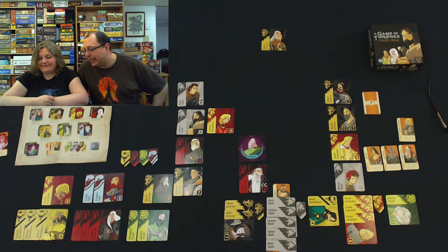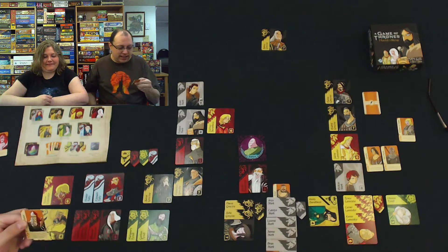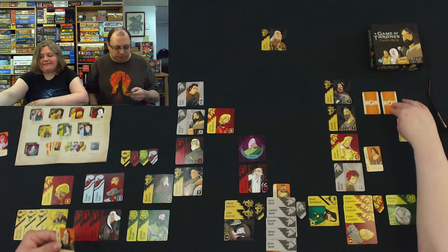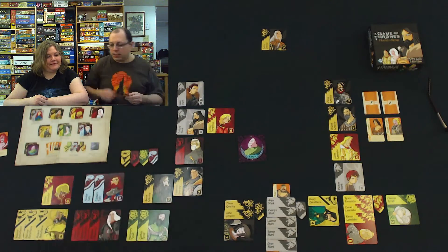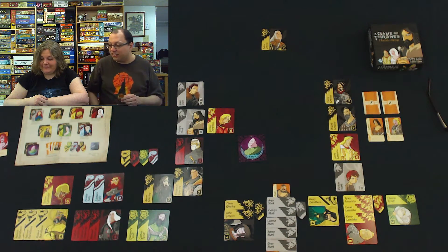Who am I going to take? Let's take Jaqen H'ghar. I get to kill one character in King's Landing, one character in any play area, and one available companion. Let's kill Ilyn Payne. Let's kill Arya. Kill the Mad King — there we go. And then one character in a play area — let's kill Theon. Theon Greyjoy dies. I fell right into your trap.